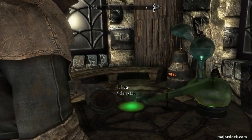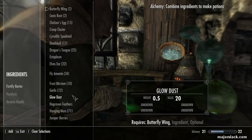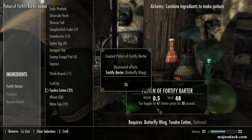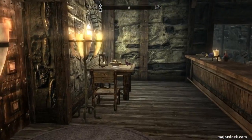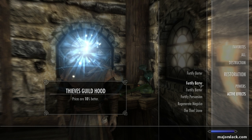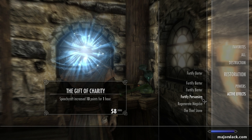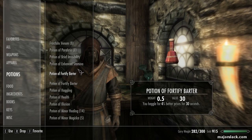We just made a Potion of Fortified Barter — it gives us 4% better prices, but we can make that better by getting a couple of perks in the Alchemy skill tree. We're only eligible for Alchemist up to rank 2 right now, so let's plunk a couple of perk points in there: rank 1 is potions and poisons 20% stronger, rank 2 is 40% stronger. With tundra cotton and dragon's tongue combined, we can now haggle for 6% better prices. There's also a Potion of Haggling that gives 10% better prices — I believe it's either from Arcadia or as a reward from a Thieves Guild quest.